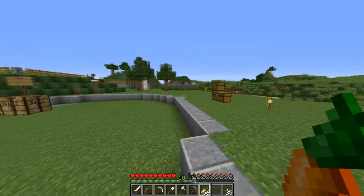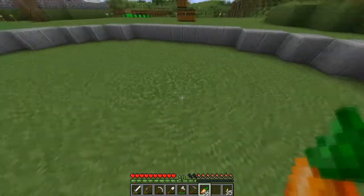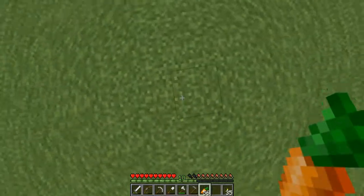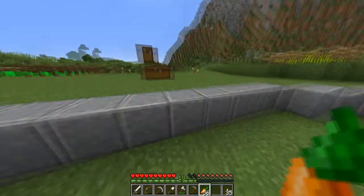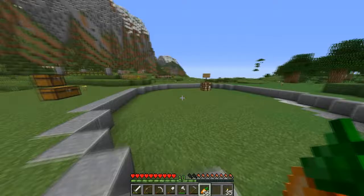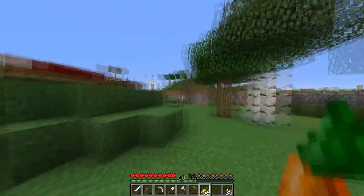My idea was to not have the portal out in the open — rather have it actually dug underground. So we're going to do a big circle, do a nice pattern, and starting about here have a staircase going down into an underground room with the portal under there. Because then it kind of keeps it nice and tidy and you don't have a random object in the way, since everything is quite flat at the moment.